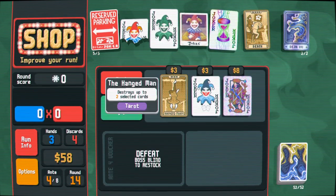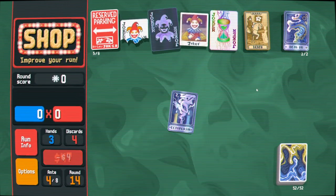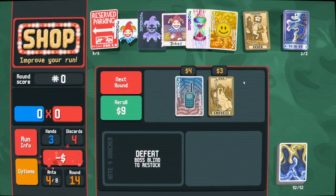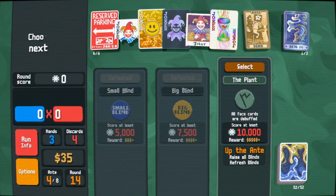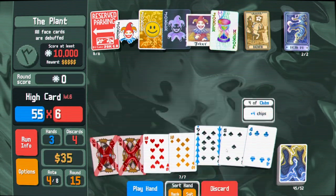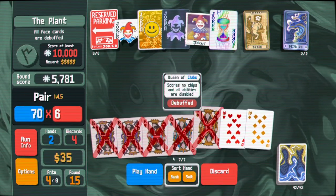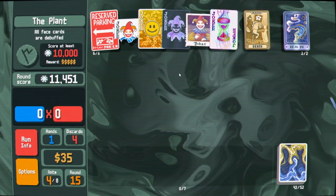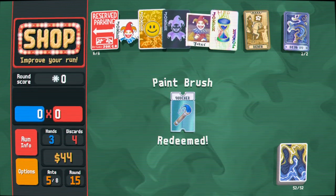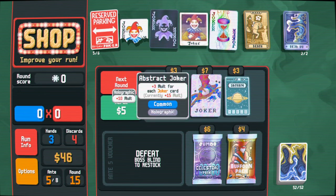I'm gonna roll a little. Oh, that's a shame - oh, that's common too, interesting. There are some interesting common jokers. I'll take Smiley Face. Still common. Base cards are debuffed - that's fine. Looking for the hollow king. They're debuffed so whatever; can't even get Reserve Parking off them. We're barely making 15k in three hands, which is not very much. Might want to take Abstract Joker here instead of Smiley Face - especially because it's holographic, that's a lot of mult.